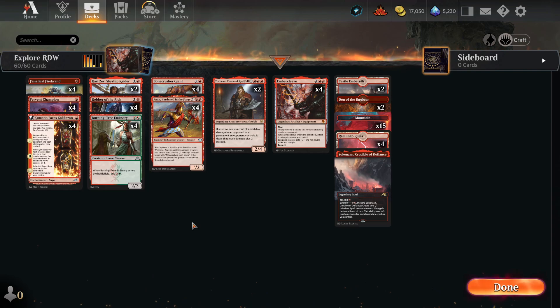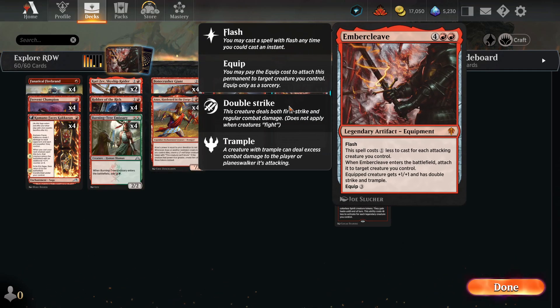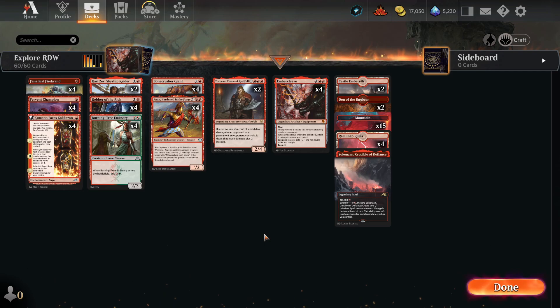This deck, if you've been playing since the Eldraine days, is probably giving you flashbacks of horror — Fervent Champion into Embercleave swinging at you and killing you. This Mono Red deck was so overbearing back in the day that everybody played it. It was basically the only deck in the meta, and the only way to counter it was to gain a bunch of life every turn. There were only two types of decks until Alrund's Epiphany came onto the scene.